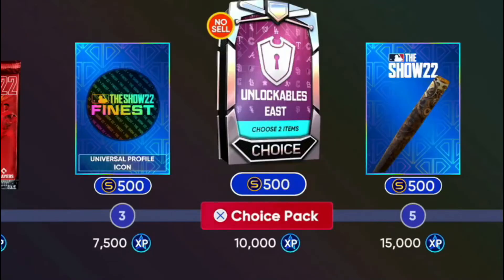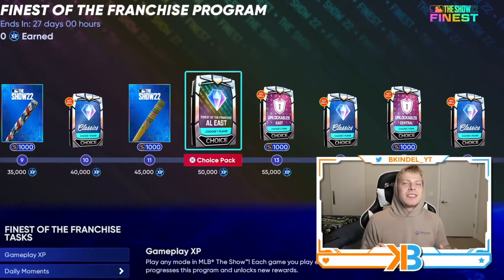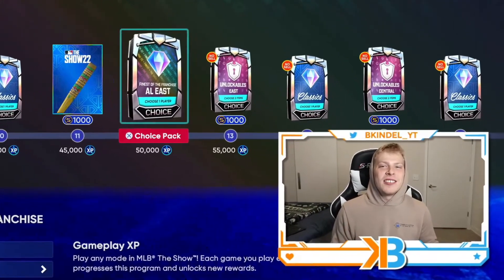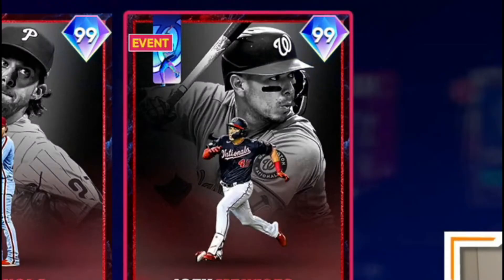Hello. Today we have the Finest of the Franchise featured program where we will see some of the best cards in MLB The Show, and every team gets one — even the Nationals and their 30-year-old rookie.